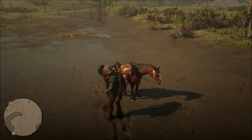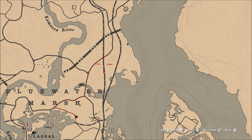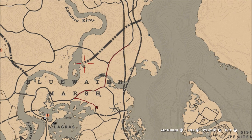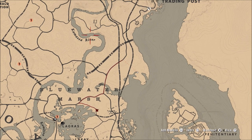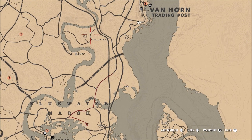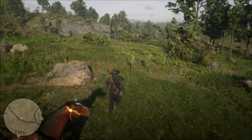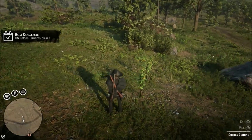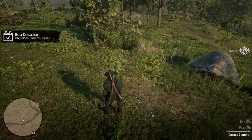It took me about 10 minutes to find two of these toads, so it was not a big deal at all. From here you're going to ride up towards Van Horn — there's a wooden fort in this area on the river that you've probably seen many times while playing the game. Once you get up to this wooden fort, there's a lot of golden currant right in front of it. As soon as you step off your horse at that location, there are five golden currant pretty much right there.